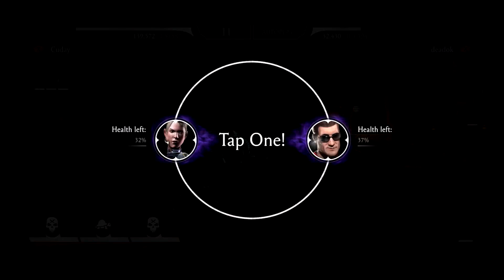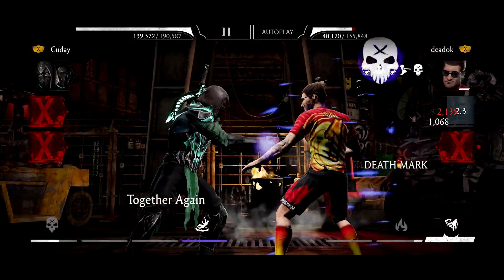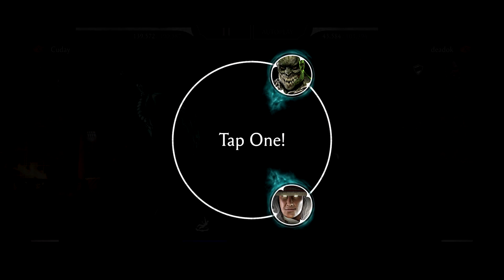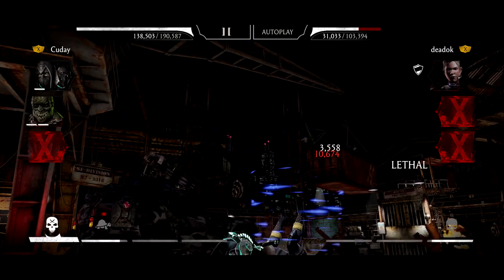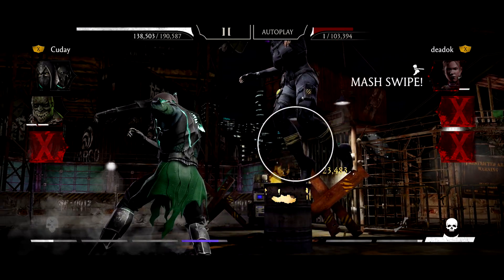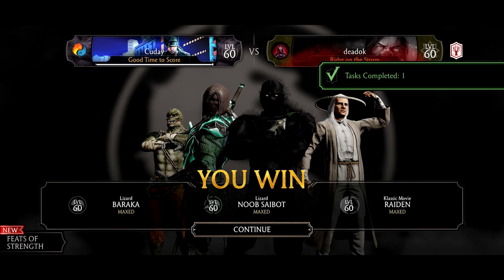We can see an option here — we can tag either one in, but I need to figure out how to revive a teammate. Let's use SP3 — it's the same as before, that's fine. Oh nice, we can revive a character now! Let's revive Lizard Baraka because he's a lizard character after all. And we get to use it again! Now let's use SP2 to show it off — here it is.